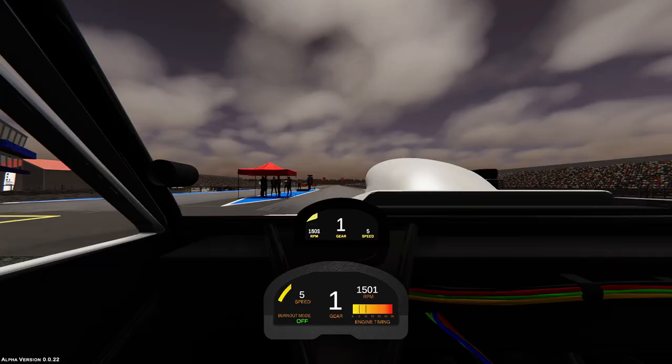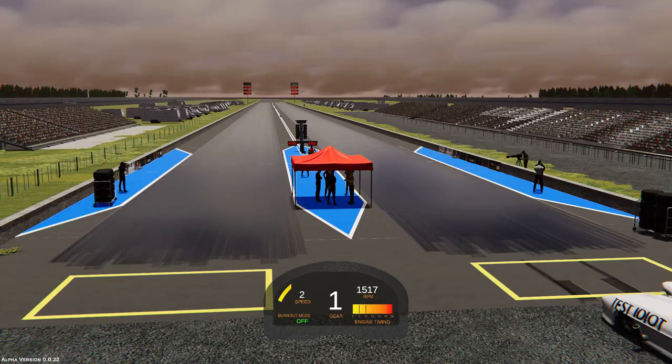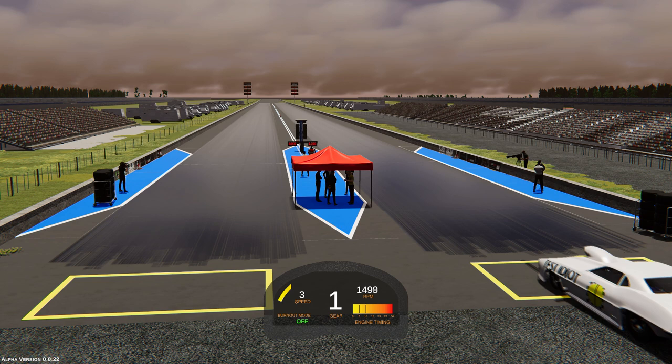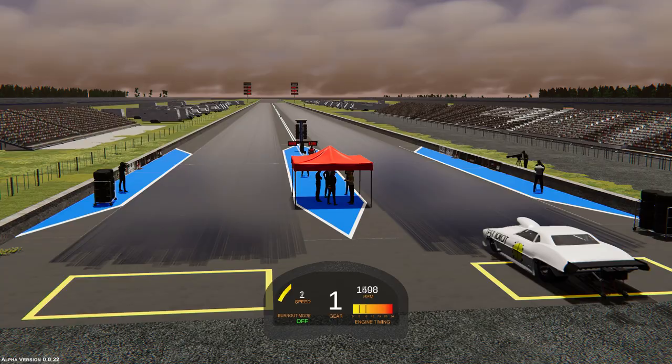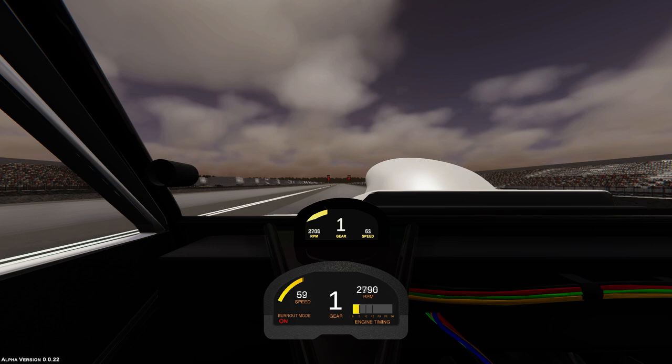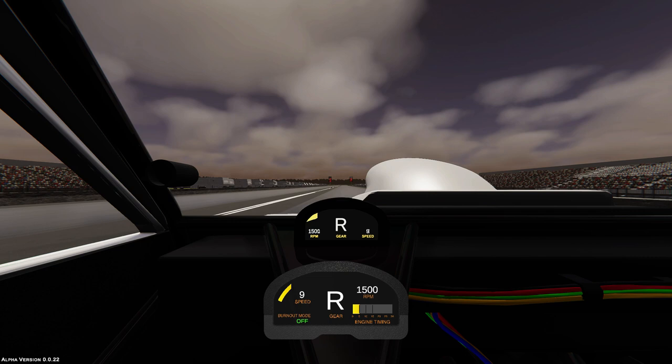This isn't the case with all the tracks, so be prepared to figure out the best way to get into the various burnout boxes throughout this game. From inside the car the burnout box feels like a slippery bump you drive over, and while you can switch through the spectator cameras to see where your wheels are, there's nothing else to indicate if you're in the correct position. It's very difficult to perform a proper burnout if you don't start it in the water. With the car in position I'll turn on burnout mode, hold the brake about halfway, and put my foot down.